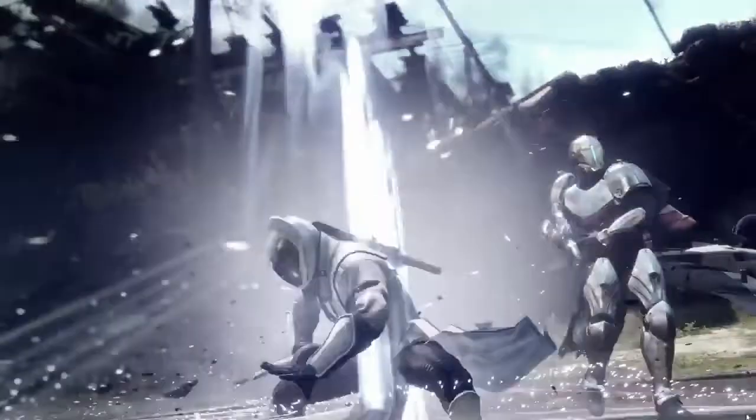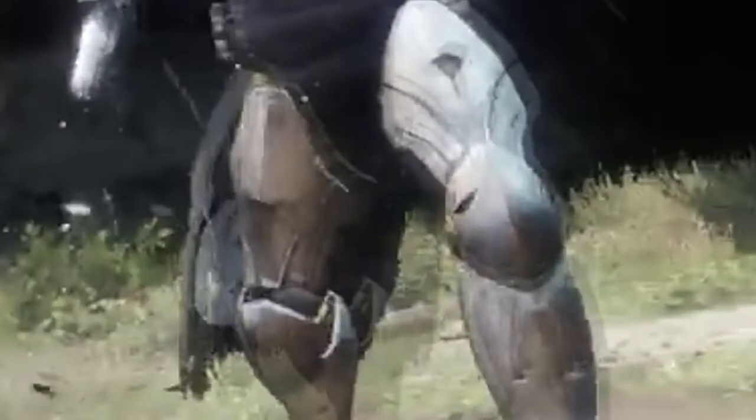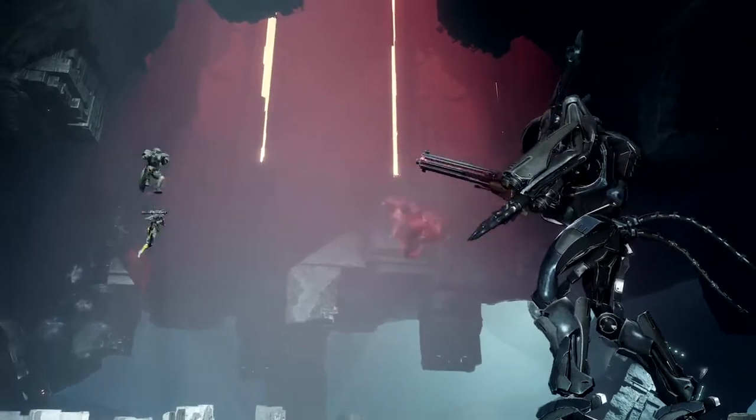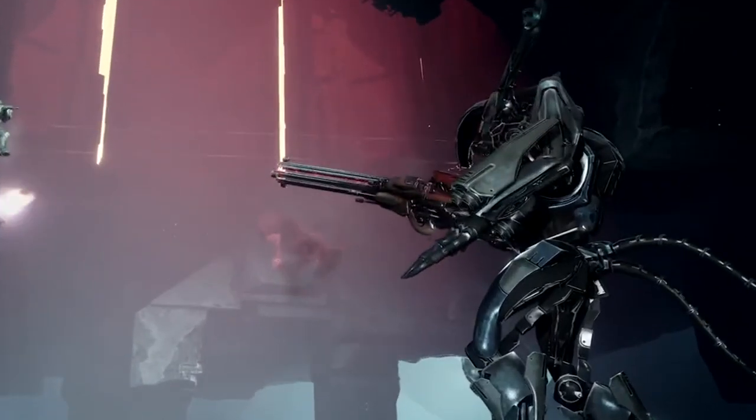Alright. Okay guys, this titan here is definitely rocking some brand new exotic leg armor. I'm not entirely sure what to think of this clip. These guardians are battling an extremely oversized Vex, possibly a Hobgoblin, but it looks like a completely different enemy to me. This might be a raid boss, but I doubt Bungie would release something this big this early. I can guarantee this is at least a strike boss.